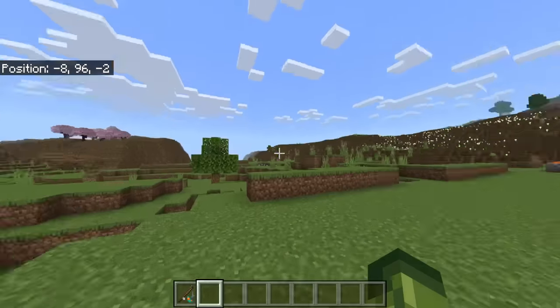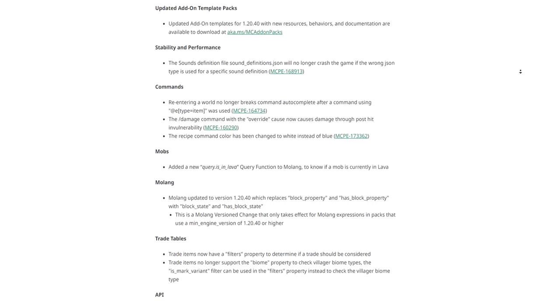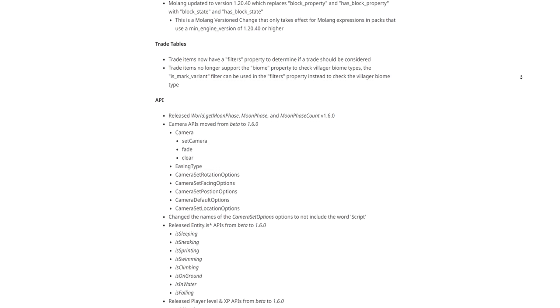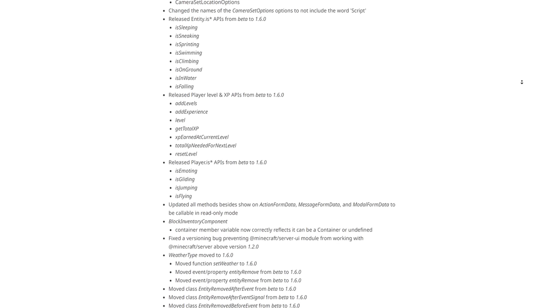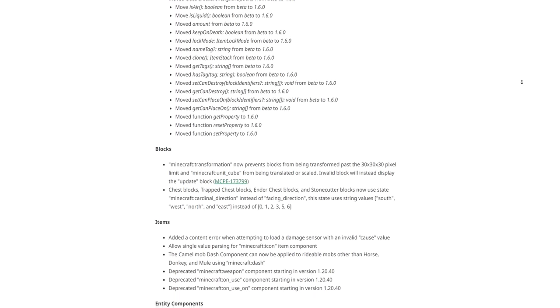Technical updates: the changelog includes updated add-on templates, stability and performance commands, mobs, Molang, trade API changes, and so much more. If you're interested in the technical side, the link to the changelog is below.